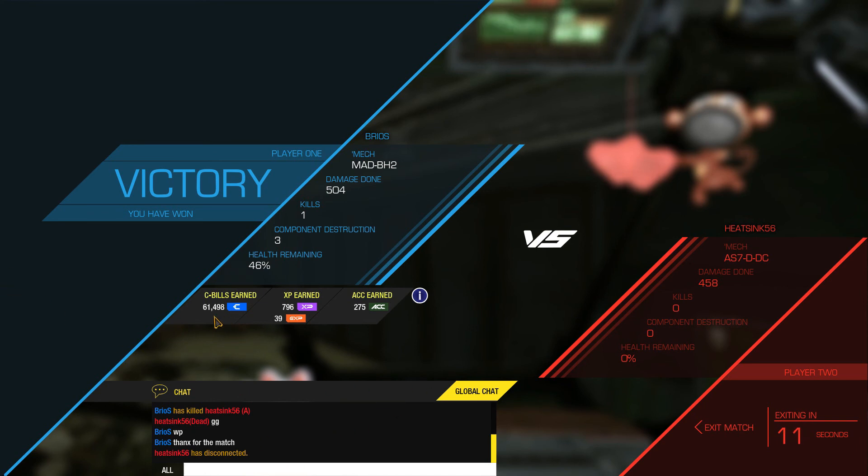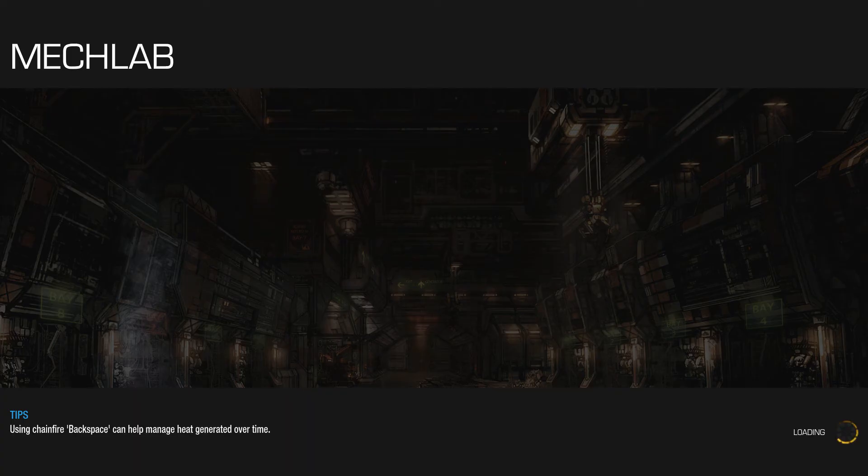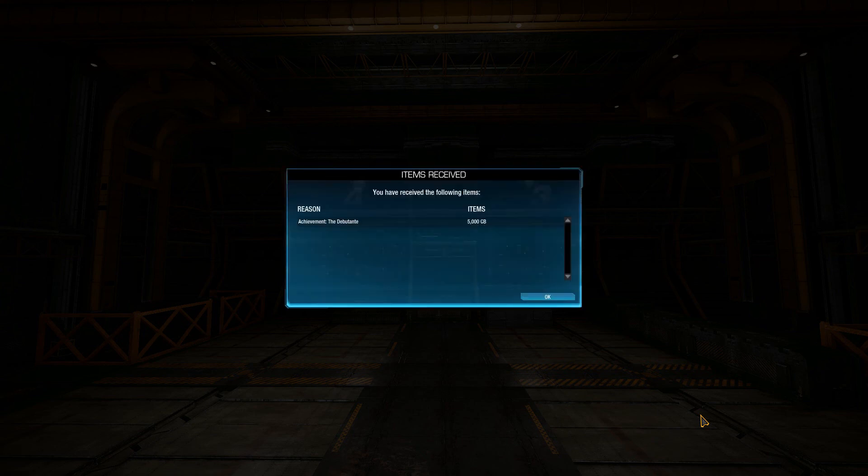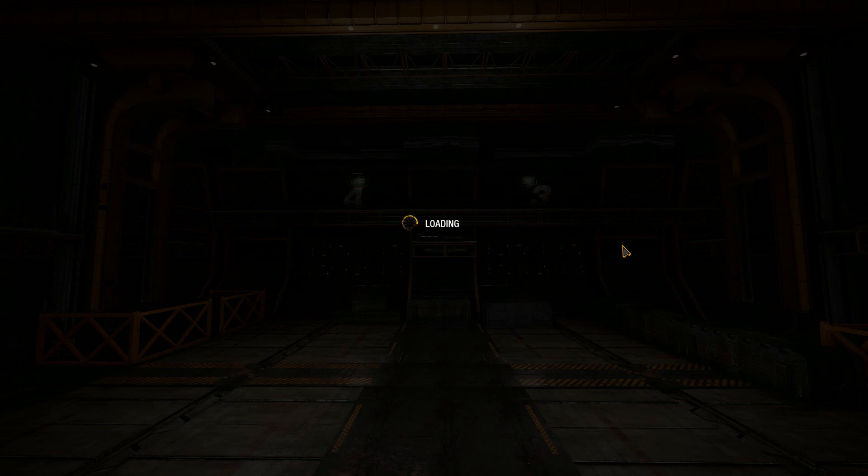61,000 C-bills, some XP, GXP 2, 275 accolades. Off to the loading screen, which is well known to be really, really long. Still loading... and there it is — the Deputant, 5,000 C-bills. Not much at all. So that was a first win, first game — I am happy.